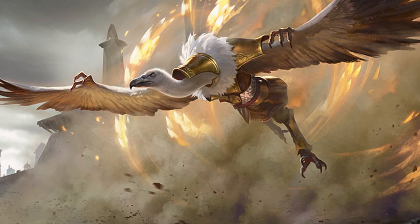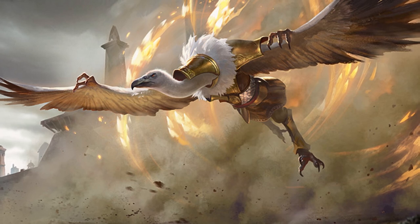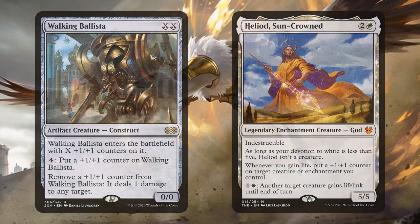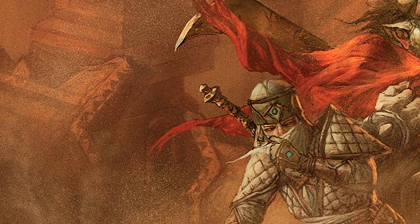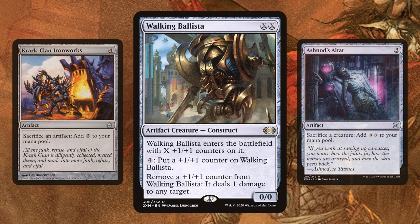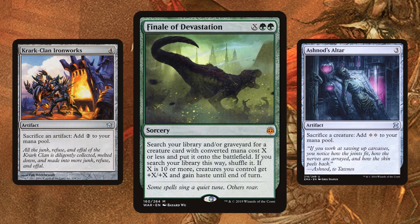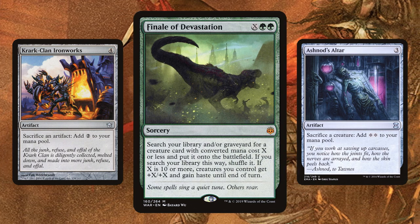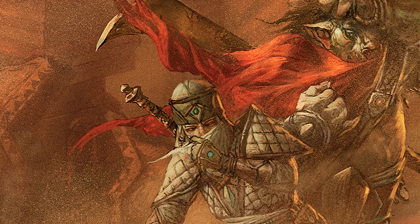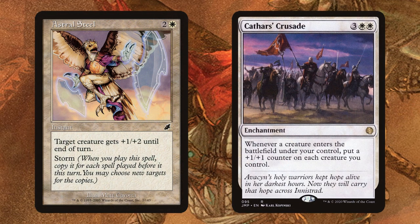Once we present our storm combo, assuming the table doesn't scoop because they don't want to sit through you manually resolving a bunch of spells, there are a few ways we can win. The simplest way is Heliod and Walking Ballista, which we aren't going to talk about anymore because it's boring. The second way is by generating infinite mana and casting Walking Ballista for X equals a bazillion. We can do this with Krark-Clan Ironworks or Ashnod's Altar and our Myr Retriever combo. We can also cast Finale of Devastation for X equals a bazillion. The third way is via combat damage such as the aforementioned Finale, Astral Steel, or relying on a really big team via Cathar's Crusade.